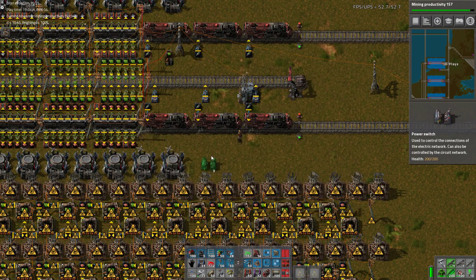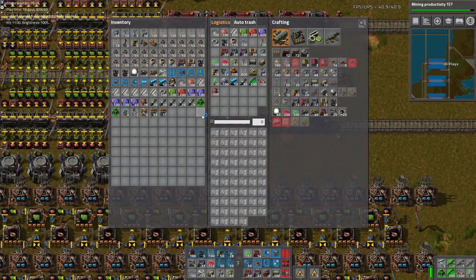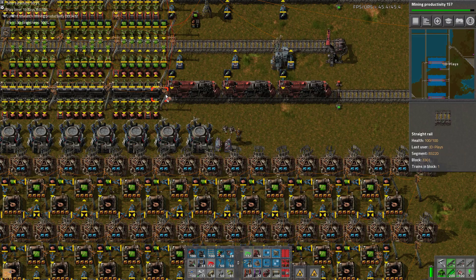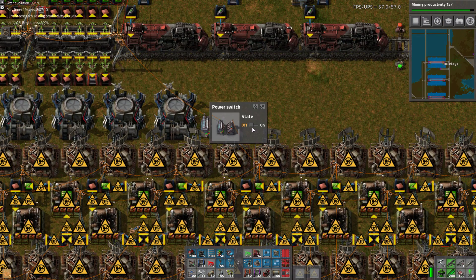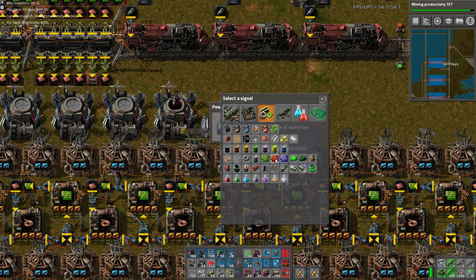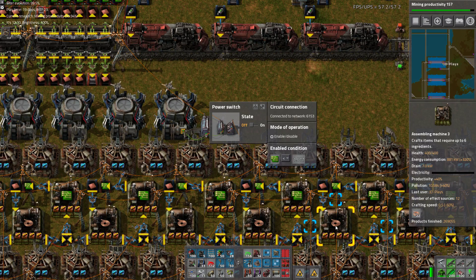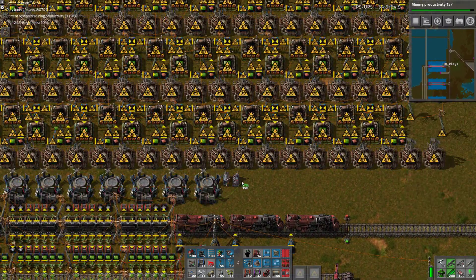Alright, power switches — where the hell are they going? There and there. You hold 1.2 million circuits. Where's my copper wire? We go from there to there, there to any power pole. And we say: on. We need that wire as well. Enable: if this is less than 1 million green circuits. Copy, paste, hook up that wire.